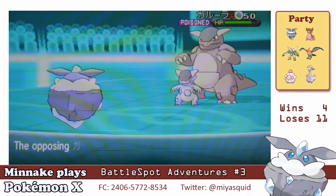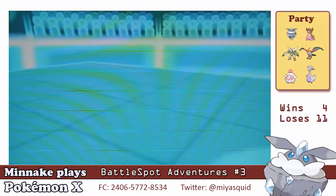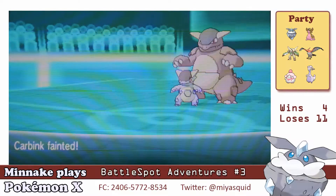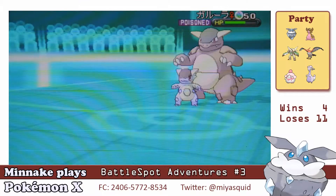But despite that, my Carbink goes down with a Rock Slide from the Kangaskhan. Next up I have my Gastrodon. I was hoping it would act as a wall against the Kangaskhan and take some damage.